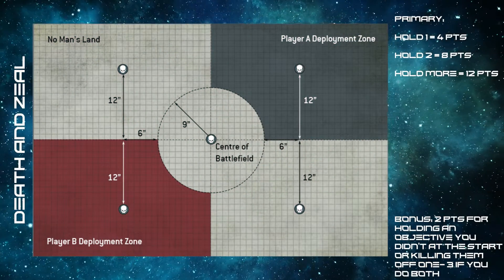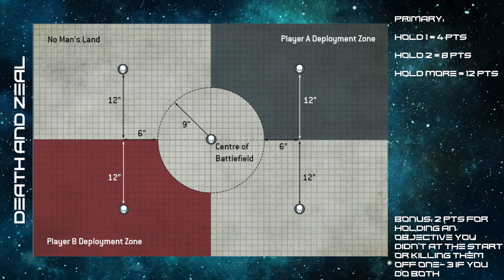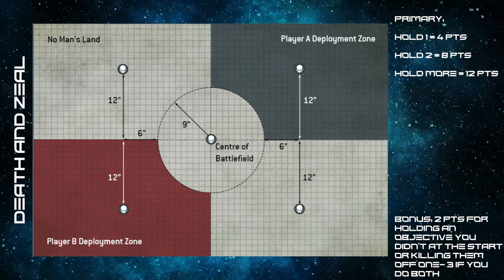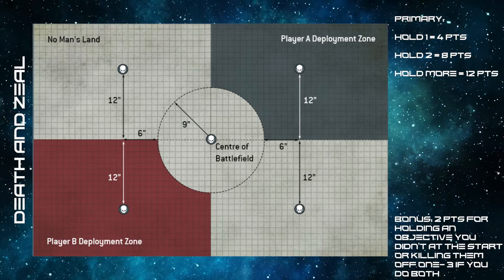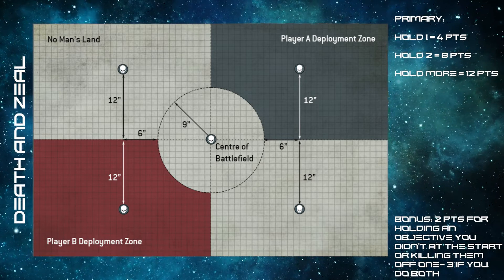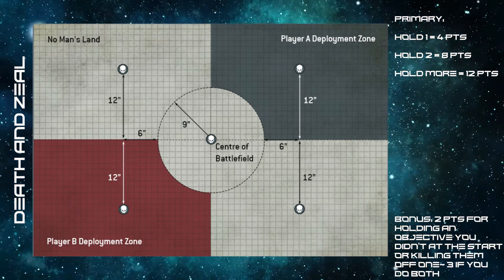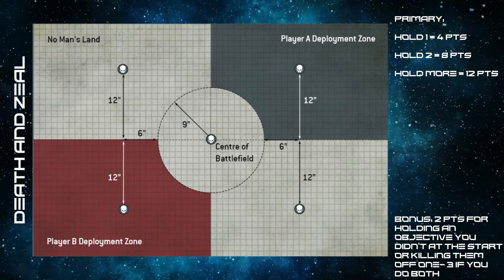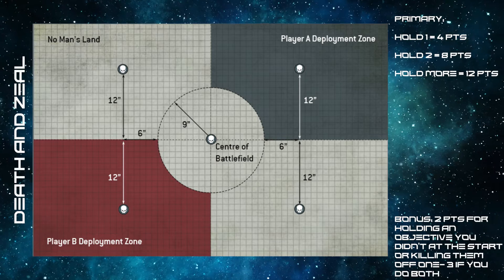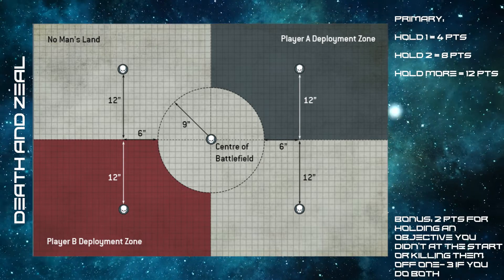Death and Zeal is a five-objective mission in a table quarters deployment. You score four points for holding one objective, four points for holding two, and four points for holding more than your opponent. The mission tertiary gives you two options: in your turn you can either hold an objective you didn't hold at the start of the turn, or hold all objectives. Alternatively, kill a unit on an objective and you'll score two points; do both and you'll score three.